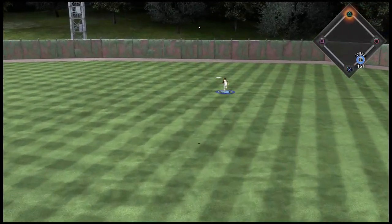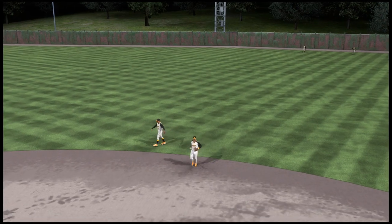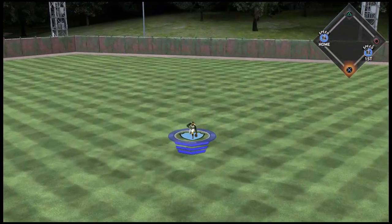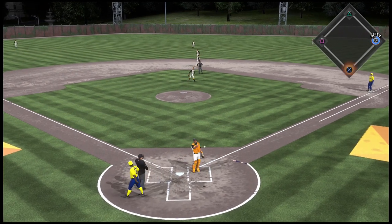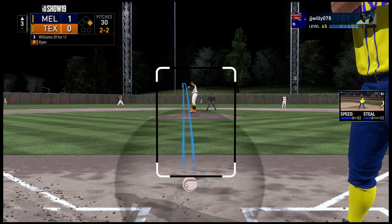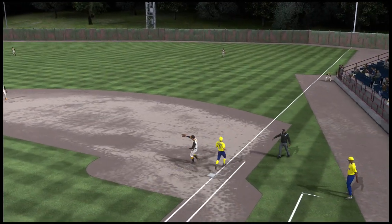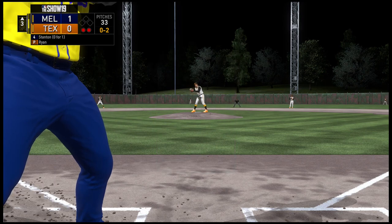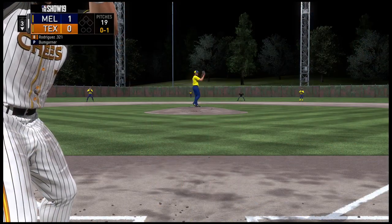Joe Morgan rips one to right field on a 1-0 count — Ichiro slows down and it goes over his head for a leadoff double. The creative player then singles up the middle and I throw home — the runner barely gets in safe. The opponent takes a 1-0 lead. Ted Williams hits into a 1-6-3 double play, and then Stanton strikes out again on the high fastball — he just can't seem to get around on pitches.